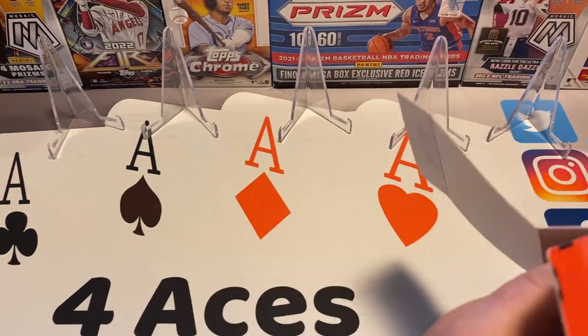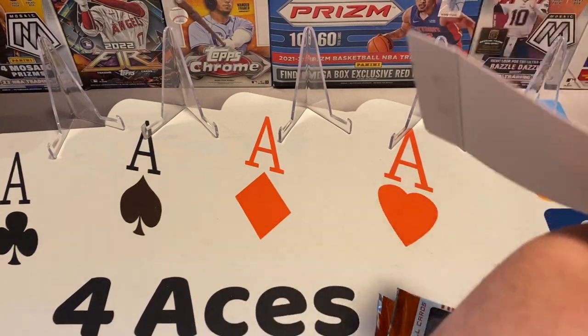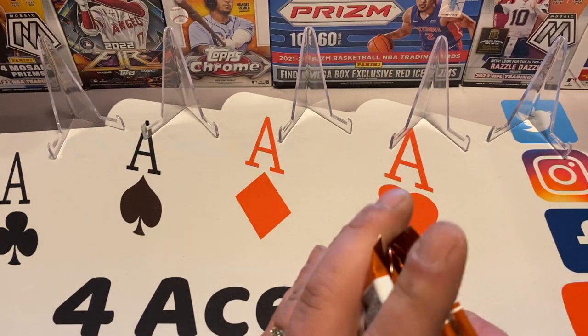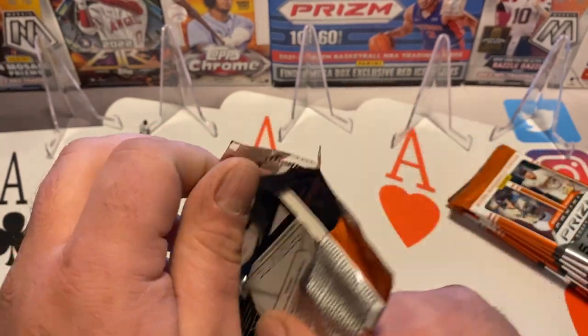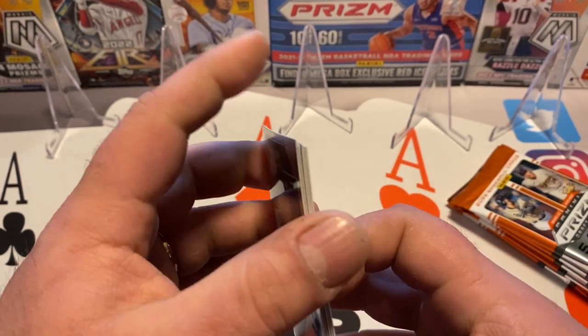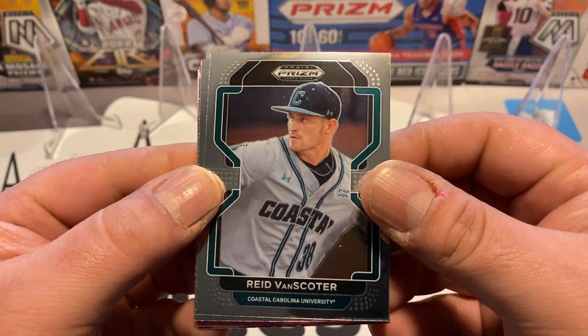Well, let's get right to it. A lot of these names we're not going to know because they're just draft picks coming out of high school, college, or Dominican League stuff. So we'll probably fly through this — plus it's only about 30 cards. We'll see if we can get some nice parallels and an auto.